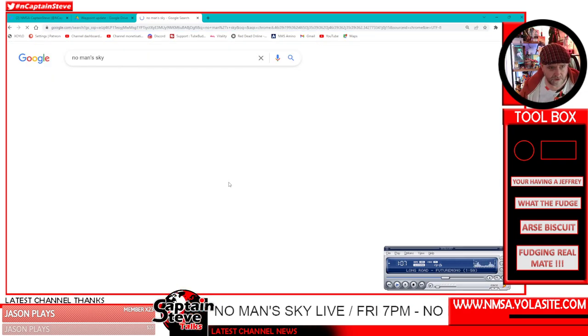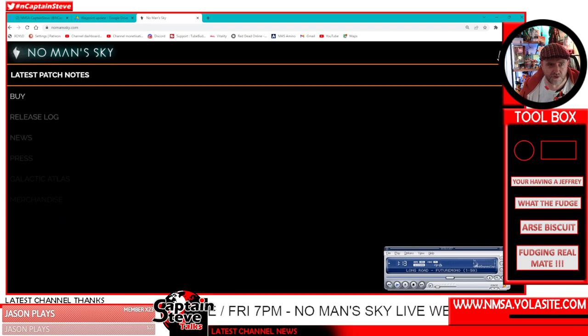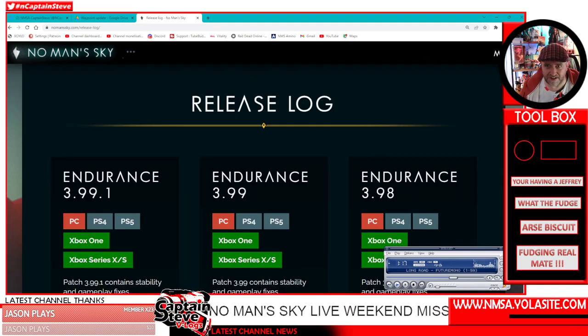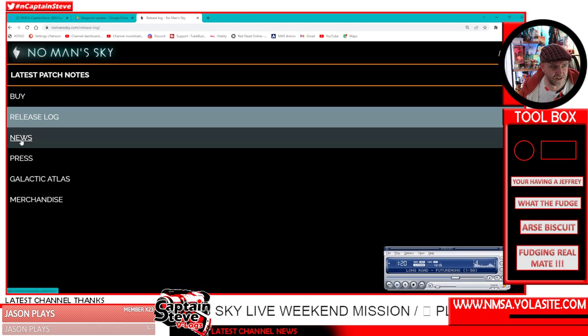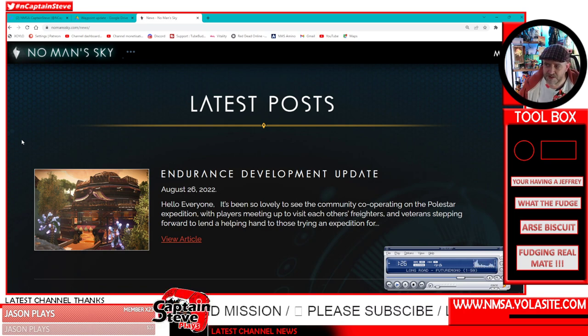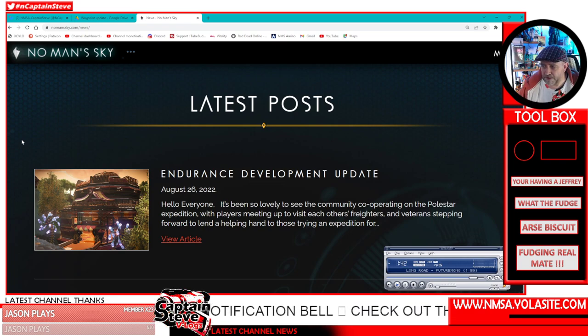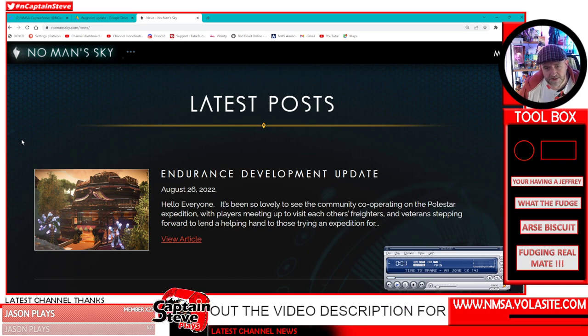Let's jump over to the No Man's Sky website and check if the patch notes are up now — going to the release log. They weren't up before I started and they still aren't. Checking the news section too — nothing there yet. As soon as there are patch notes, I'll probably do another video going through them. That's all the pre-spoilers — everything we've been seeing from PC players who got this about three hours ago.